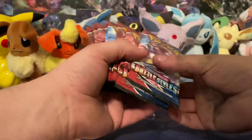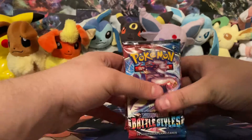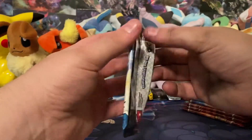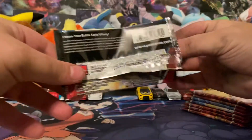Let's get these packs out and move everything to the side. Let's see — 1, 2, 3, 4, 5, 6, 7, 8 packs. Let's see if we can get some alternative art cards — that is what I'm looking for. Definitely the Empoleon, and of course the Tyranitar. That thing is sweet.